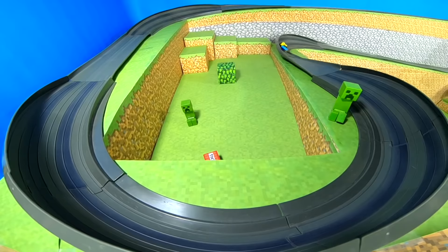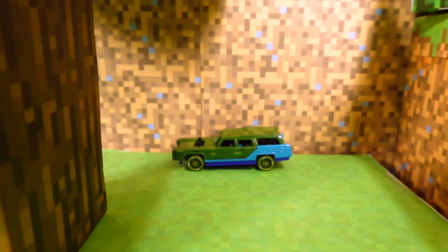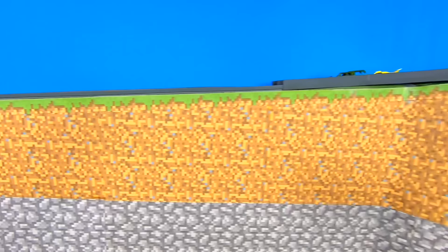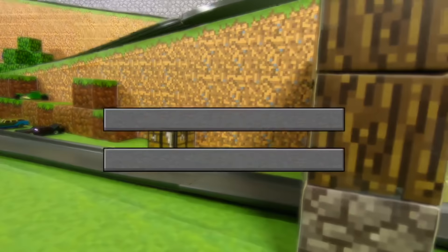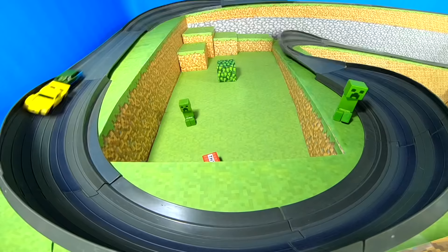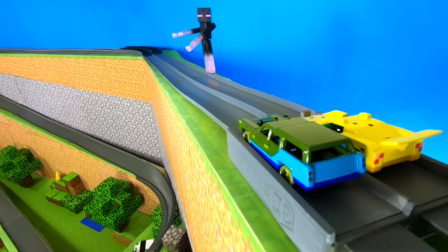Race two: this time the ocelot takes the lead. Looks like we lost the zombie — he fell off the track. Race two goes to the ocelot. Here we go with race three. Zombie and ocelot trading places — this time zombie is out in front, and the zombie picks up the win on race three. Ocelot needs to win race four to stay alive. It's a close race, ocelot out in front but going down — and it's a photo finish with the ocelot winning by a nose. That was a close one.